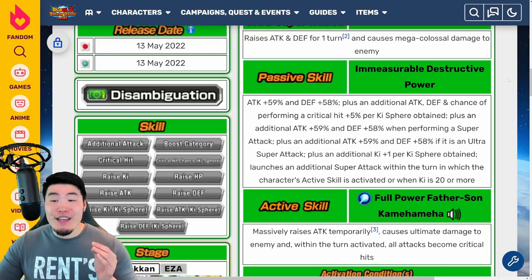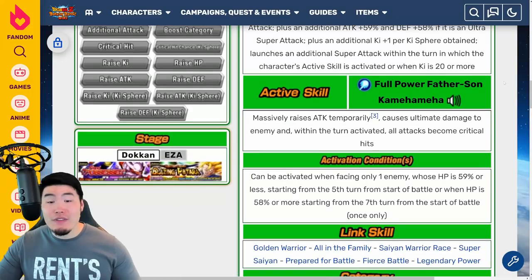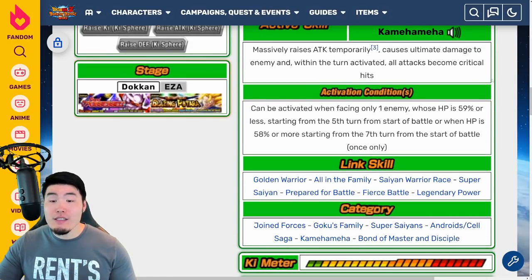Plus an additional attack plus 59% and defense plus 58% if it is an ultra super attack, plus an additional Ki plus 1 per Ki sphere obtained. Launches an additional super attack within the turn in which the character's active skill is activated, or when Ki is 20 or more. The active skill is a full power father-son Kamehameha which massively raises attack temporarily, causes ultimate damage to the enemy, and within the turn it's activated all attacks become critical hits. To activate it, you have to be facing 1 enemy whose HP is 59% or less starting from the 5th turn, or when HP is 58% or more starting from the 7th turn — once only. Links are Golden Warrior, All in the Family, Saiyan Warrior Race, Super Saiyan, Prepare for Battle, Fierce Battle, and Legendary Power. Categories are Joint Forces, Goku's Family, Super Saiyans, Android Slash Cell Saga, Kamehameha, and Bond of Master and Disciple.